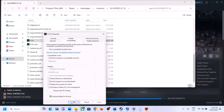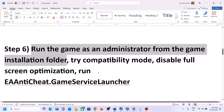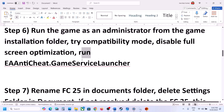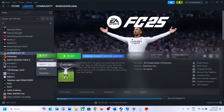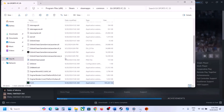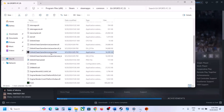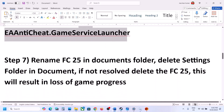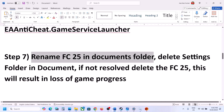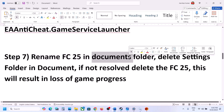The next step is to run the EA Anti-Cheat game service launcher. From the game installation folder, try launching the game using the EA Anti-Cheat exe file — just double-click it and try launching the game using that exe file.